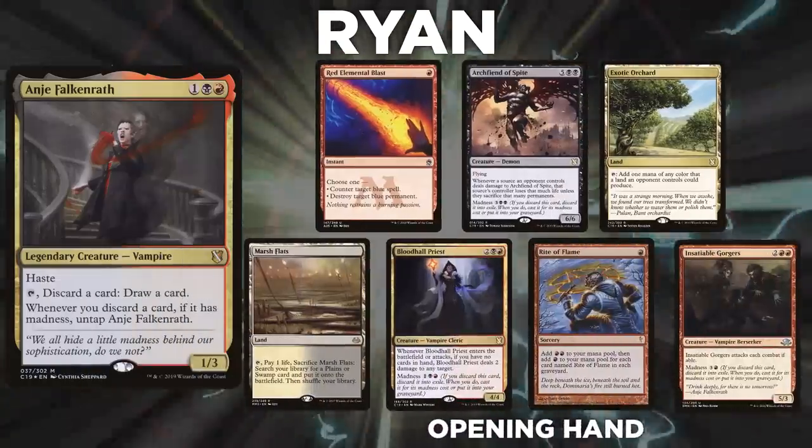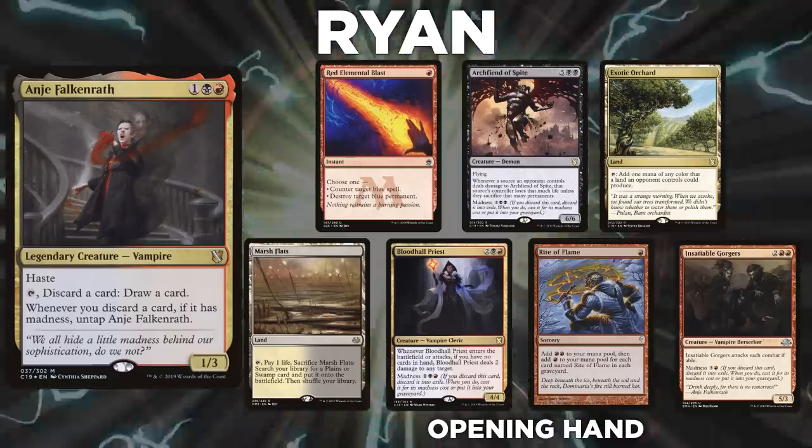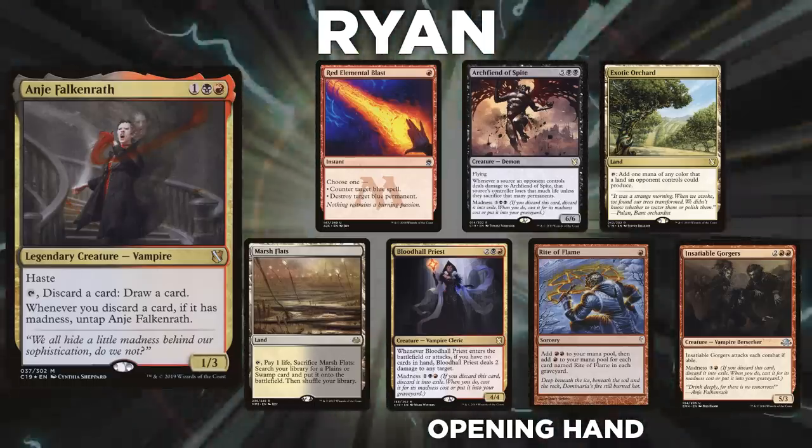Next, we have Ryan piloting Anya Falkenrath. Ryan piloted Anya during the season finale, so we knew that this was his deck to have. He has since revamped the list to his own creation, and we will see how it does.